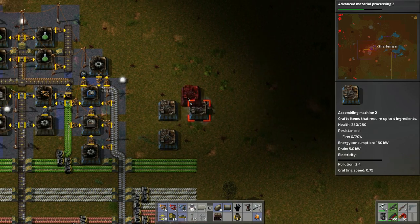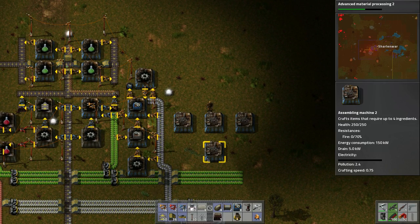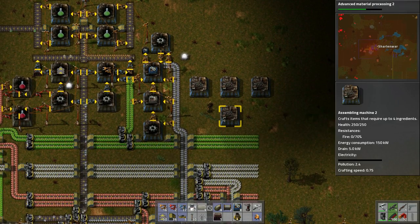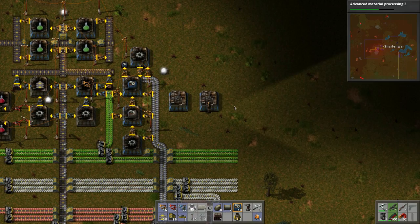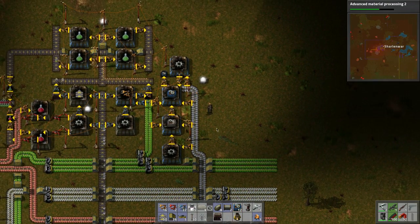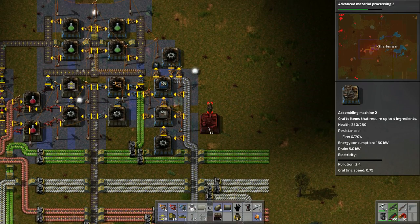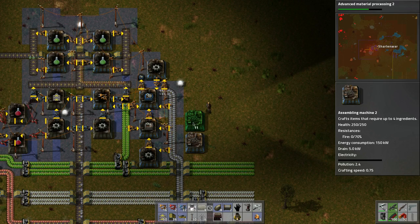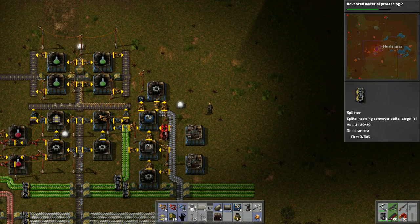Maybe something like this. Where are we going to get the plates from — are we going to split this up? Maybe we could have two assemblers making gears and then split the plate supply.